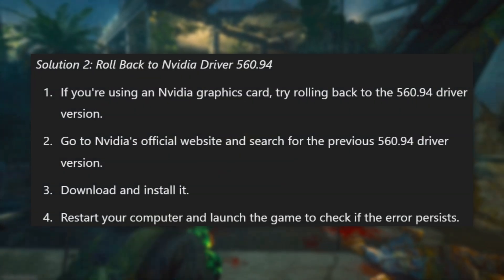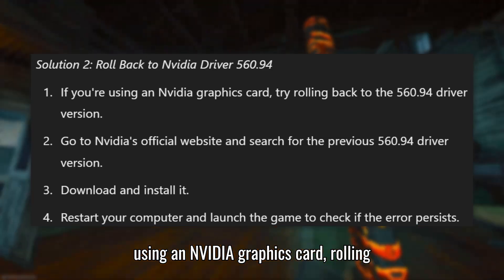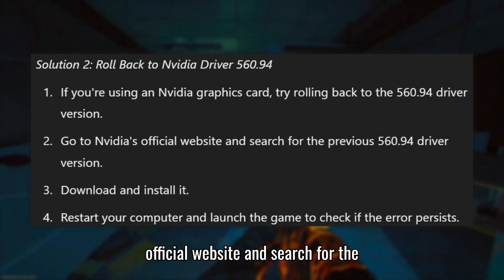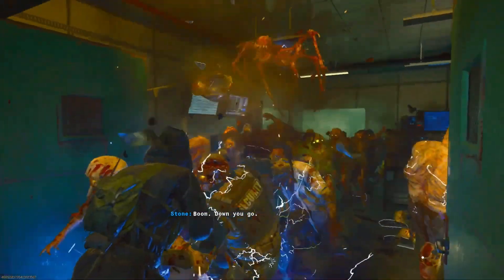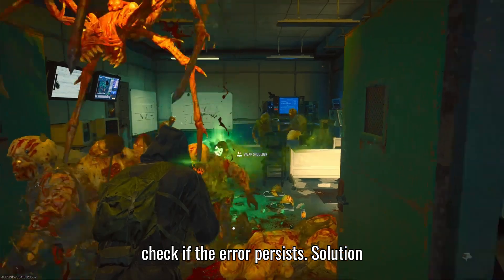Solution 2: Roll back to NVIDIA driver 560.94. If you're using an NVIDIA graphics card, rolling back to the 560.94 driver version may help. Go to NVIDIA's official website and search for the 560.94 driver version, then download and install it, restart your computer, and launch the game to check if the error persists.